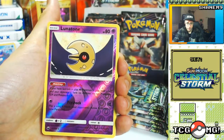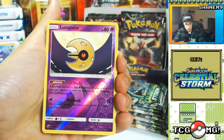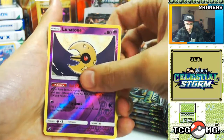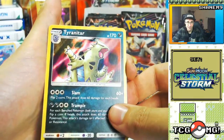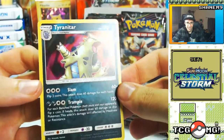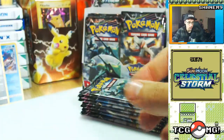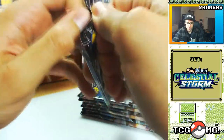Fingers crossed we don't get that Steelix because that would suck. Lunatone — nice, two holos in a row! Tyranitar holo — I mean that's old-school looking, I love that, that's fantastic. Great stuff. Rayquaza up next hopefully.